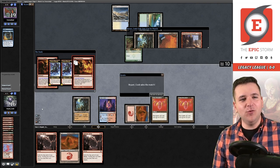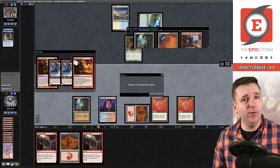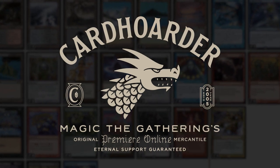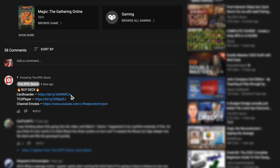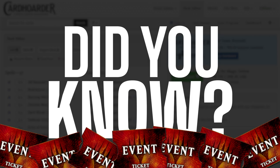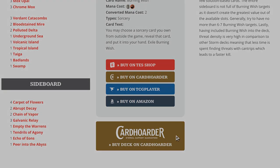Ruby Storm, the budget Legacy deck, taking match number one — that was sweet! With Card Order, renting your favorite combo deck has never been easier. Want to play the deck in this video? Check out the link in the comments to easily rent the deck from Card Order. Did you know you can rent the Epic Storm from Card Order for as little as seven tickets a week?